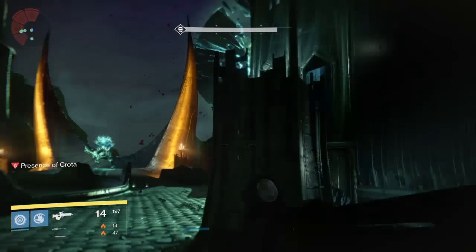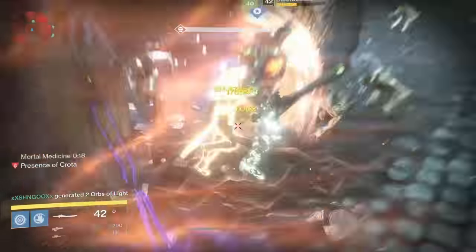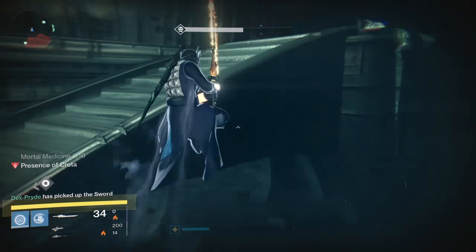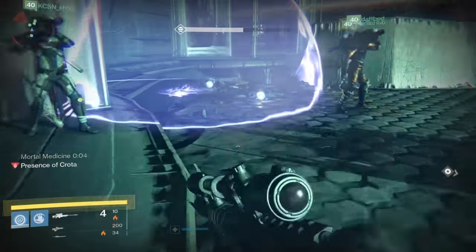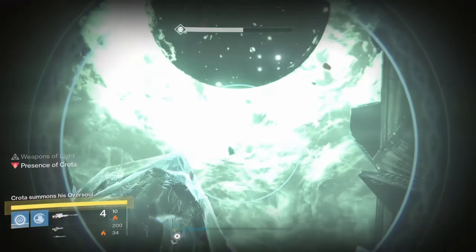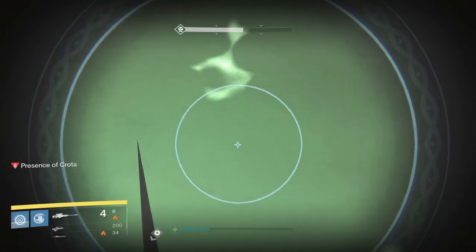For the second sword we go to the right side since Crota will break left in his next rotation. We wait for him to finish going right and then back to middle before we leave the crystal room again. We send the Raze-Lighter player in to take out the swordbearer — you don't have to do that, you can team kill it or the next sword runner can solo it with rockets. Either way, the second sword runner picks up the sword and goes to the right side perch, counts down their jump, and there should be 4 players with Gjallarhorns ready to shoot on command. Since the player with Raze-Lighter can't shoot a rocket, they can prioritize taking out the knight and wizard. Crota goes down, the sword runner gets their hits in, backs away and restarts the countdown, rockets come in again, Crota goes down, the sword runner gets a second round of hits in, and the rest of the team takes care of the Oversoul.